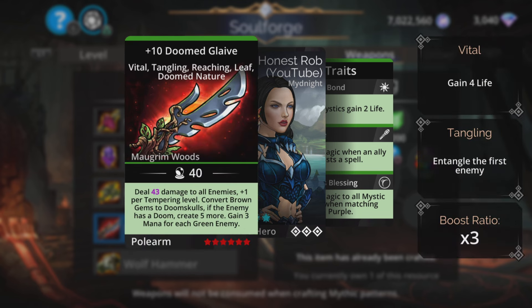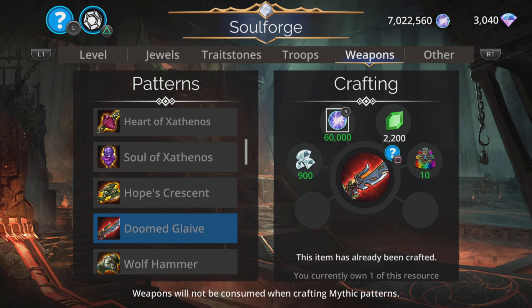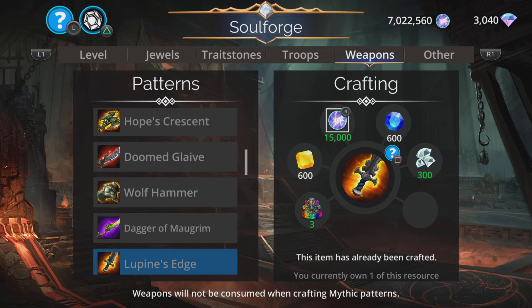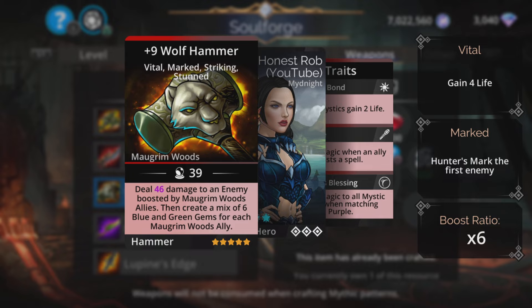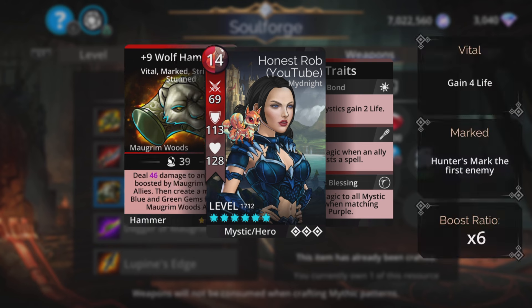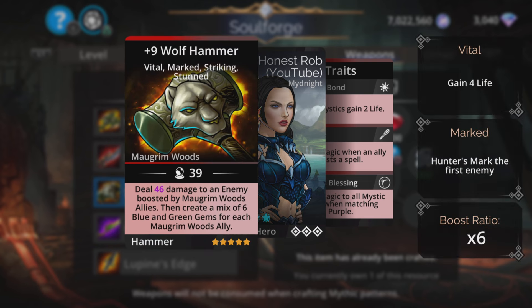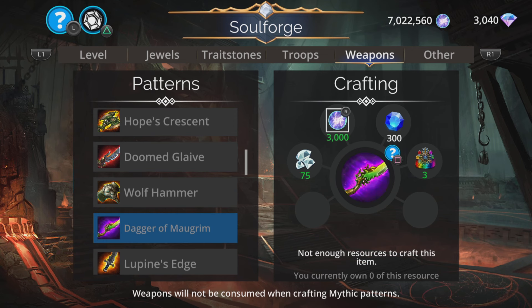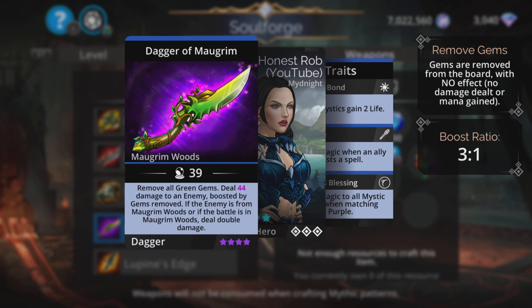Absolutely one of the essential doomed weapons. I would absolutely grab Doom Glaive from here today. Hope's Crescent — really good as well. Wolf Hammer: deal magic-based damage to an enemy boosted by Morgrenwood allies, then create a mix of six blue and green gems for each Morgrenwood ally. Uses red and brown, but generates blue and green, so make sure at least a couple of your other troops use blue and green to benefit from all that mana.